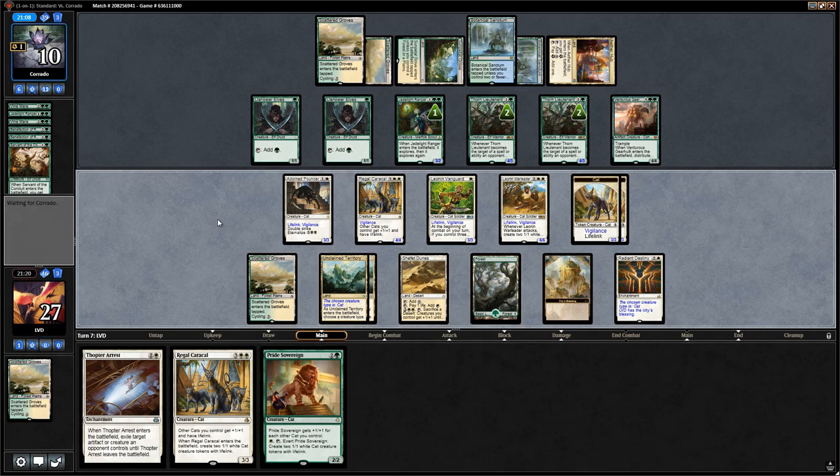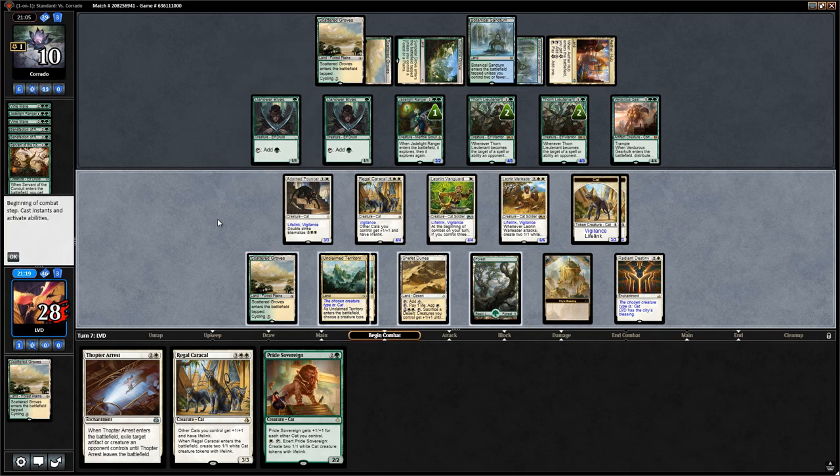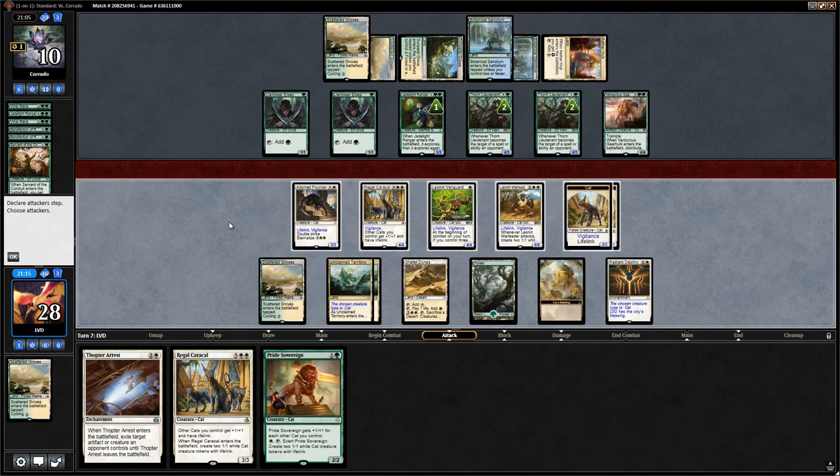We attack first to see if they let us attack with Warleader or if they want to use Cast Out. They let the Warleader attack. Do we actually want to attack with it? We do — they Cast Out the Regal Caracal and Pouncer is only a 2/2 now. But we kind of want them to exile the Caracal...